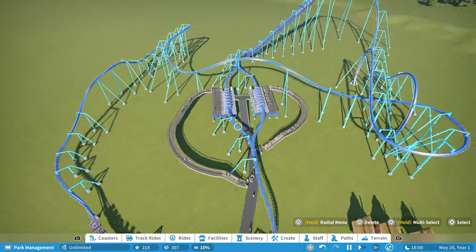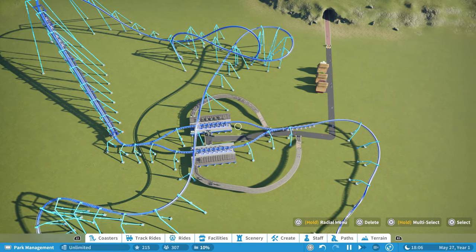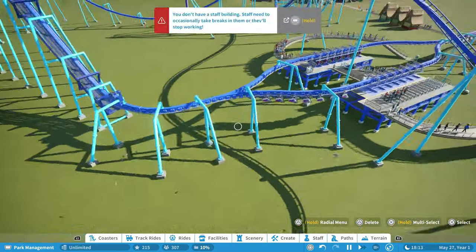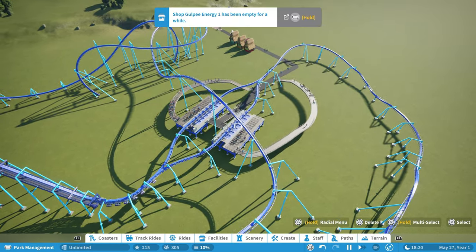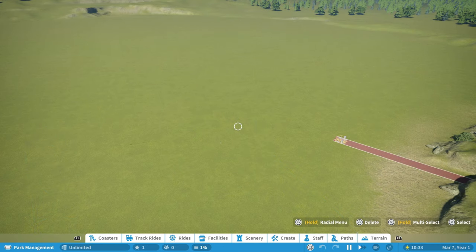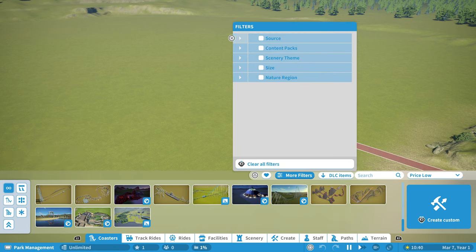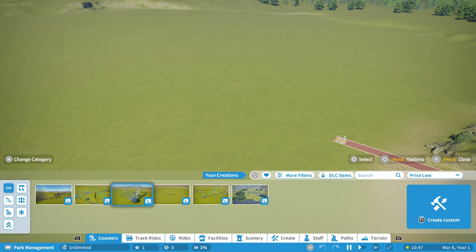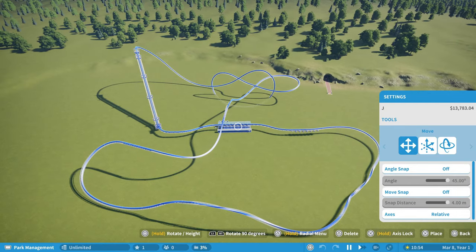It's not overly complicated — the key is how your coasters exit and enter the station. This is going to be the end result we're looking at. Let me jump back to before the coasters are in the park. The first thing I need to do is place the blueprint of the coaster I created. Let me find my creations — this is the flying coaster by itself. Let's place it in a good location.